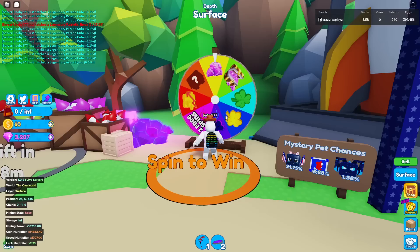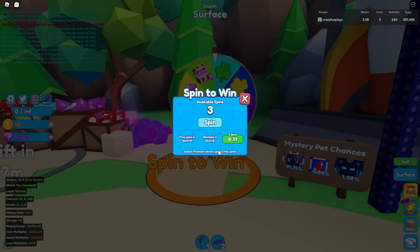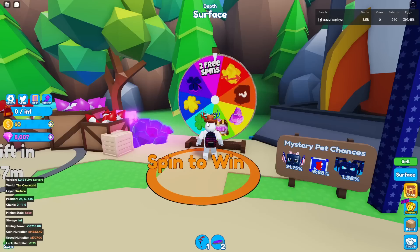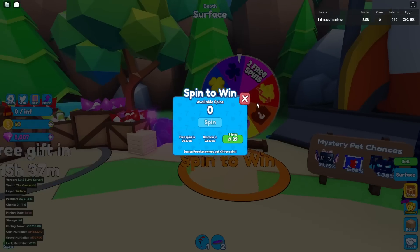Next, we got the chest of gems, and then we got the normal gems. Then we got a normal Lucky Boost, then an Omega Lucky Boost, then another normal Lucky Boost. And on our final spin, we got an Omega Lucky Boost.